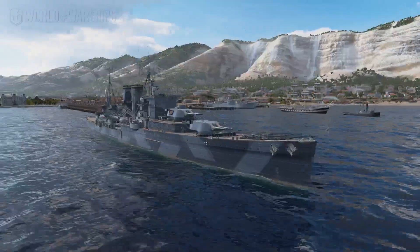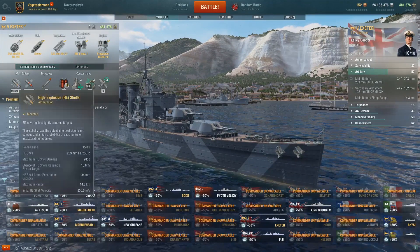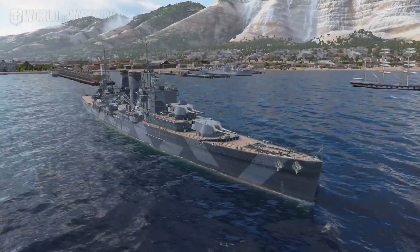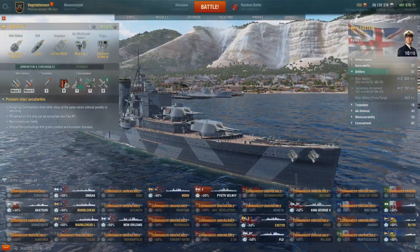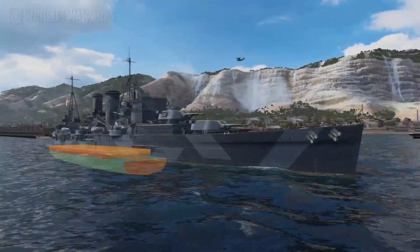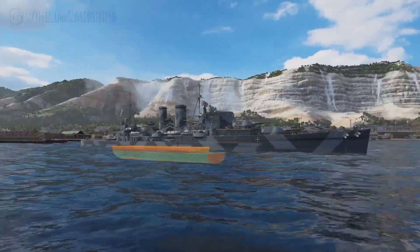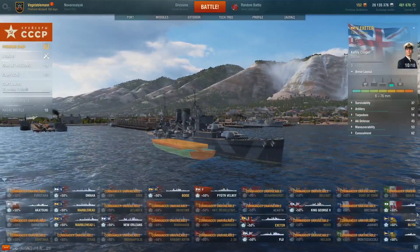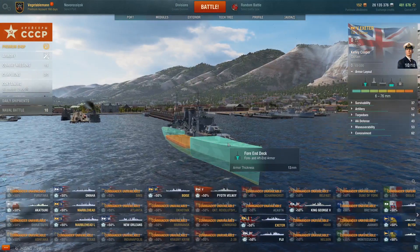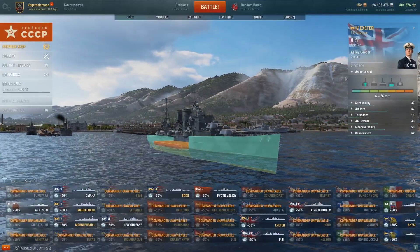She doesn't have smoke, which is where she differs from the standard light cruiser line on PC. I'm expecting it'll be the same in Legends — I don't think she'll have smoke there either. She can fire both HE and AP. Looking at the armour layout, she's got quite a large citadel that sits very high above the waterline with quite an odd shape in the machinery section — so she's prone to citadels. She's got 13mm armour at either end, which won't be a struggle for many battleships at her tier to overmatch. She's quite squishy, but still a fun ship to play.